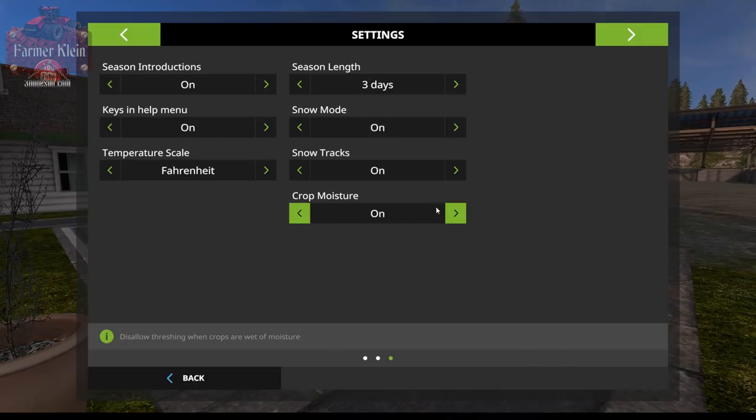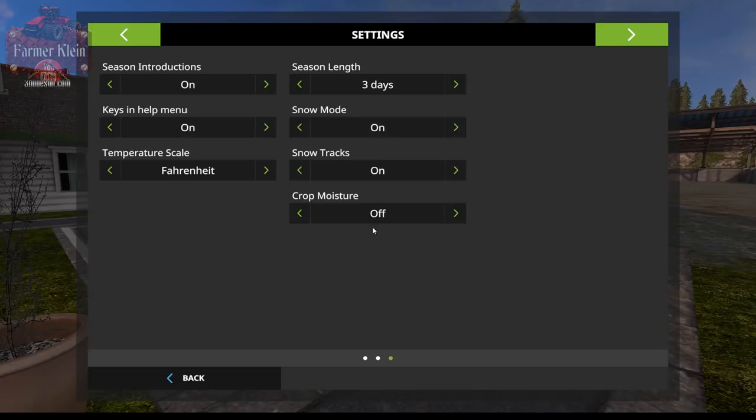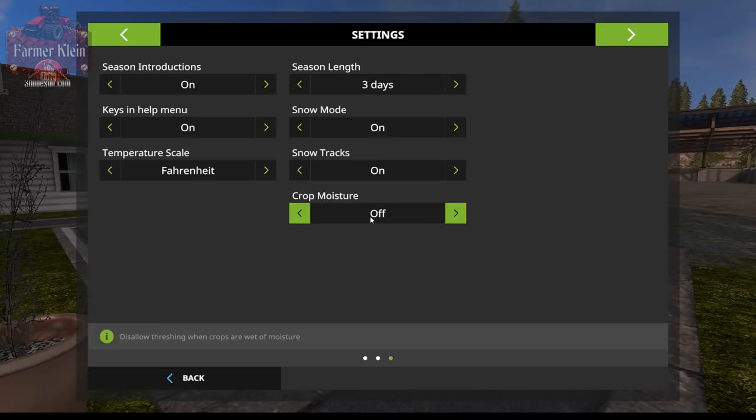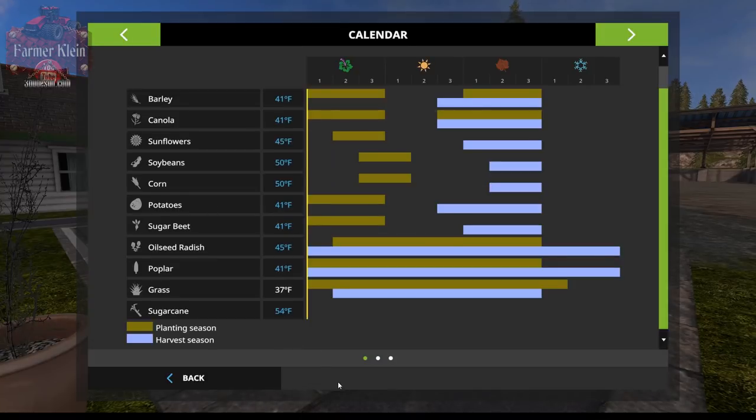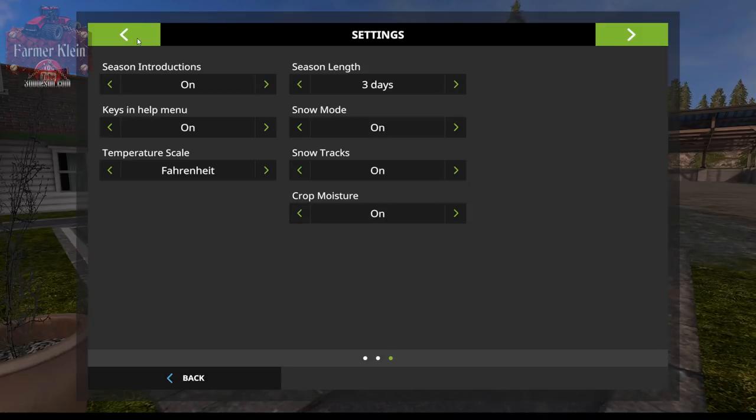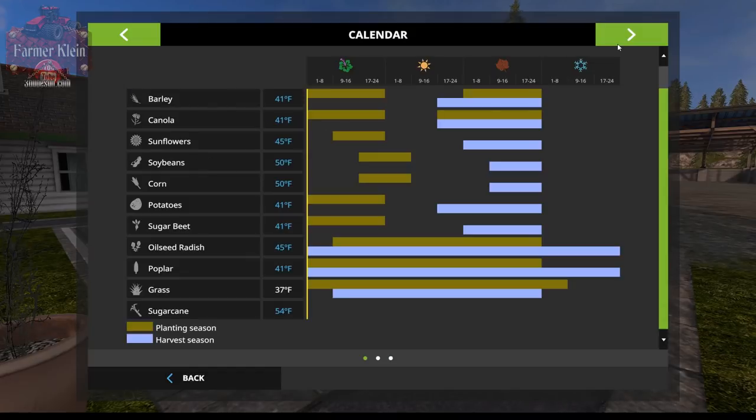Crop moisture can be turned on or off. If it's on, you can't harvest when the crop is wet. If it's off, it follows the base game rule where you can't harvest while it's physically raining or for 30 game minutes afterward. With it on, you might not be able to harvest for six, seven, eight, or even twelve hours after it's rained depending on the season. We're going to leave crop moisture on, snow on, and switch to 3-day seasons.